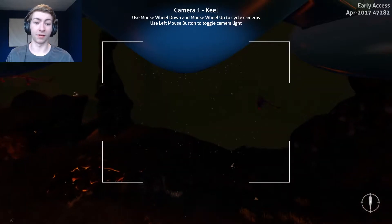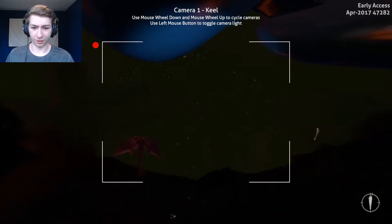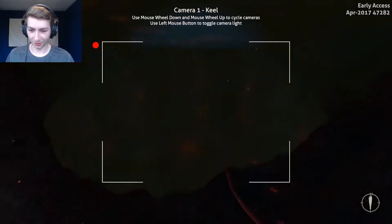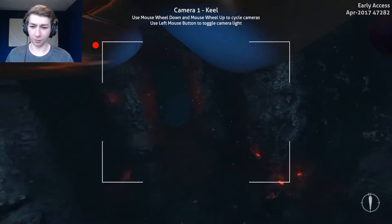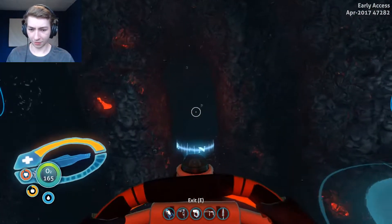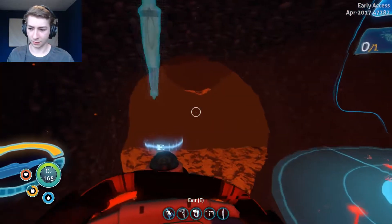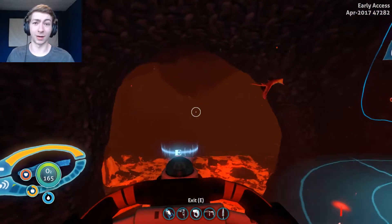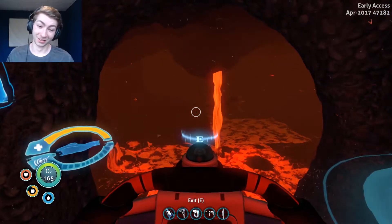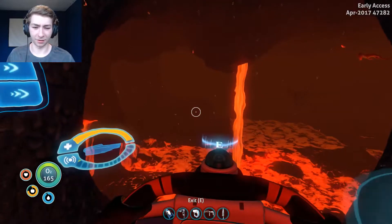I just remembered there's another lava item down there — completely forgot there's a second one. So that's really not good. I'm just talking a lot to try and take my mind off of it. It looks like a tight squeeze, but I think I might actually be able to get through it. Let's find out. We're through anyway, and there's the big guy. Hello there.